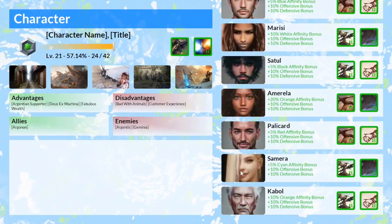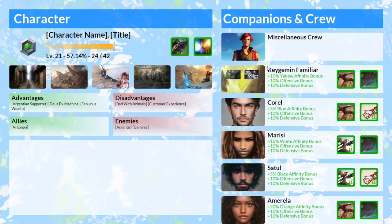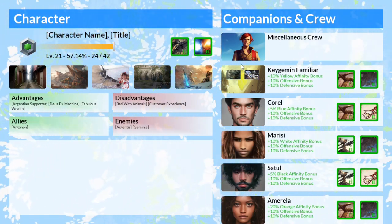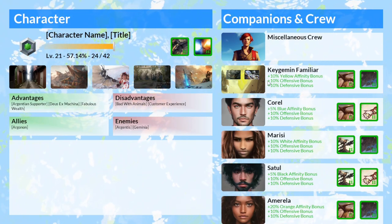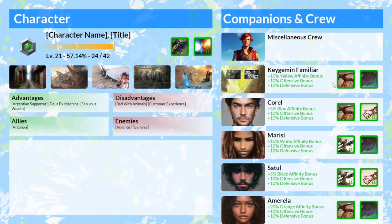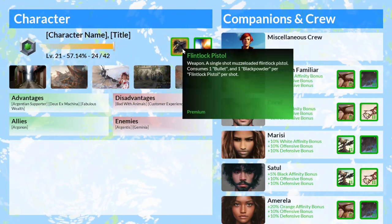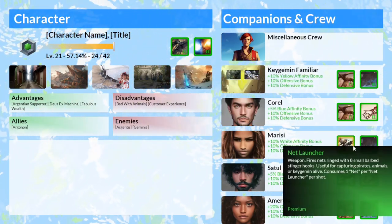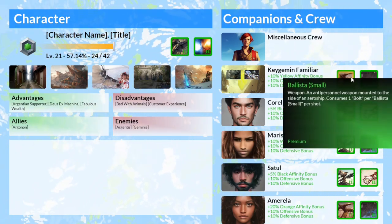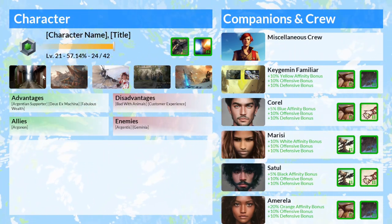You'll see that I have all of the companions listed on the scrolling sidebar. The Kijimin Familiar — because you can select a Kijimin as a companion — is listed in the companion list because this is an intelligent, sentient creature able to equip weapons and armor. So here we have the weapon slot and the armor slot. The same thing goes for each character; you can hover over what they have equipped. I haven't finished the secondary page where you click and change up the equipment for a character, but that will be coming.